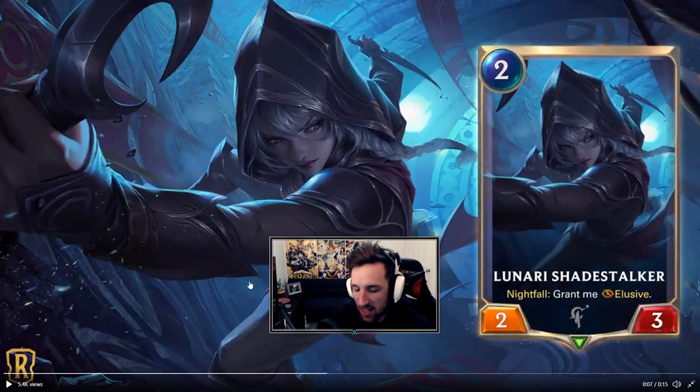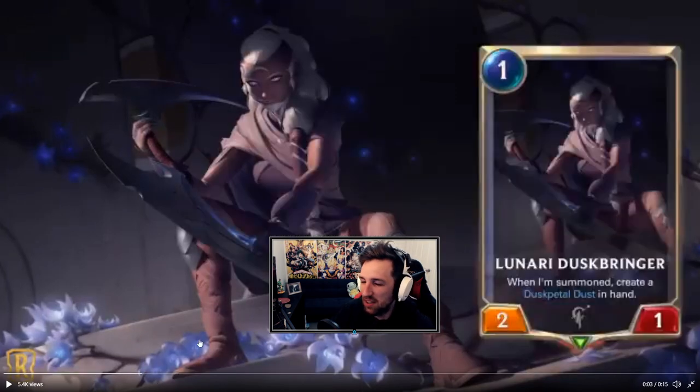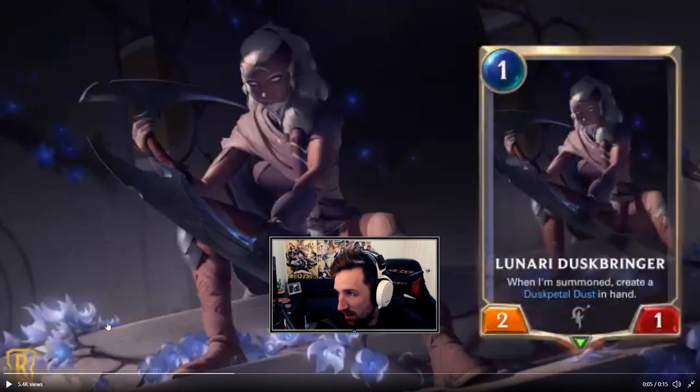Out of all the cards, the main card we really want to be talking about is Lunari Duskbringer — this is the card that's gonna put nightfall together, the piece that was missing. If we're making an aggro nightfall deck, we're going into Shadow Isles, we're going into Targon. This is gonna be a three-of no matter what. Whether it ends up being an S-tier deck is where the excitement of the expansion comes out — but this is pretty good.